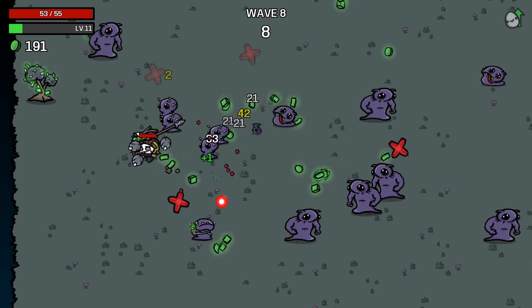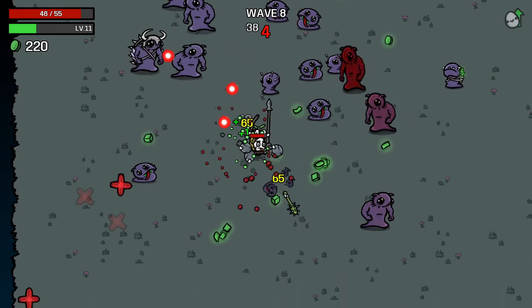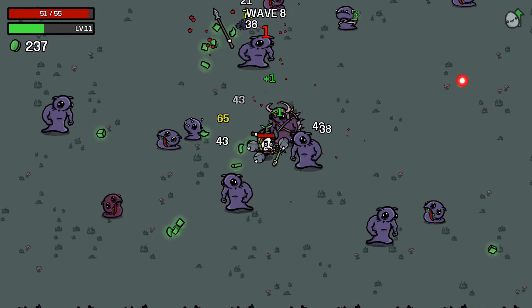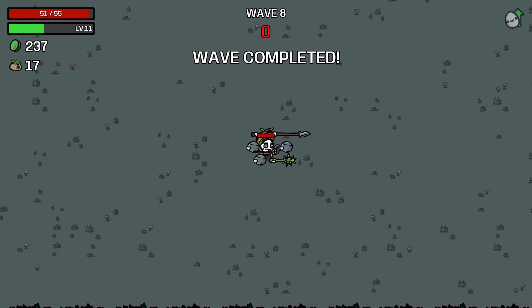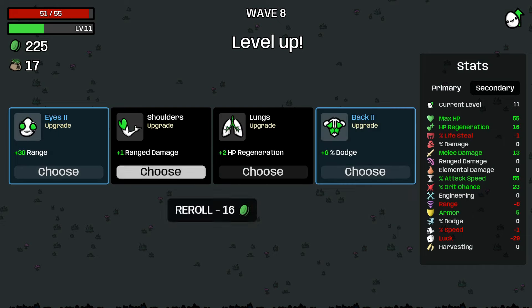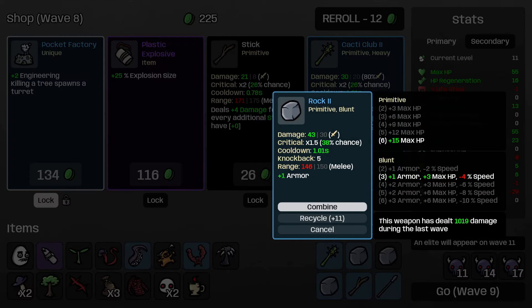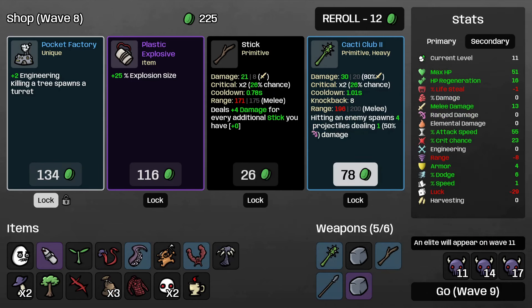Survivability here is pretty nice at the moment, so don't mind being a little more aggressive with our material collection. Couldn't kill those big guys in time - that's a shame. We might re-roll here. Dodge - what's our dodge at the moment? Zero. Could start building dodge here too, which is nice. Explosion size - not really what we're going for. I think we might combine some rocks. Pocket factory is really nice.